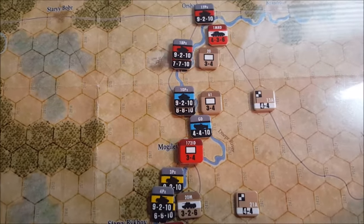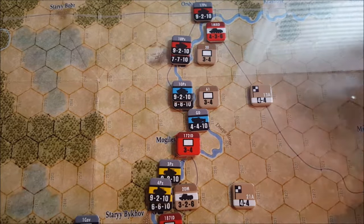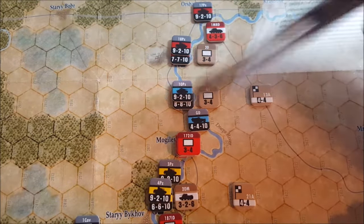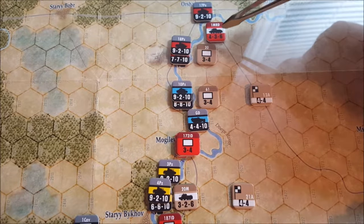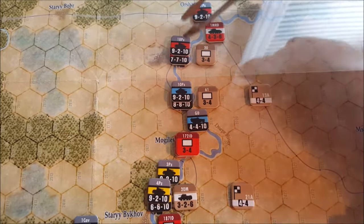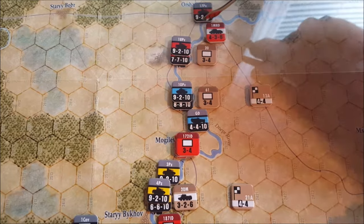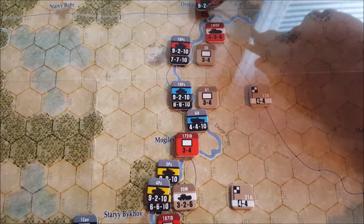Okay, opening phase here. Second Panzer Group gets the go. We don't get to move our units on the first phase, but we can perform combat, which means we're going to be attacking units that are adjacent to us. That two column shift to the right bonus is really beneficial for the Germans. The only thing that really hurts the Germans in the opening phase is that they don't get to move. So if you look at how they're positioned, most of these guys are behind rivers.